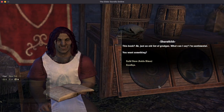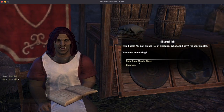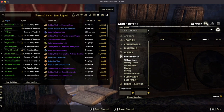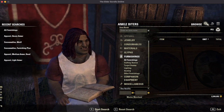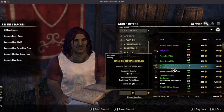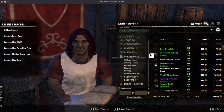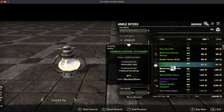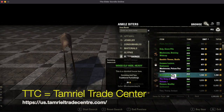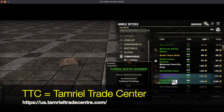Now let's talk about buying furniture. Some people aren't into crafting or don't have their skills up yet — they just want to buy cool things for their house. You can shop at any guild trader and see what furnishings are for sale. It's also a good way to support the guilds that you're a member of. I often scour the traders and TTC for new furnishing plans so I can craft things on my own.